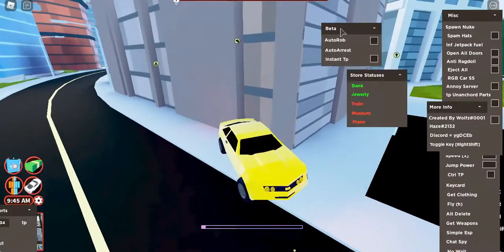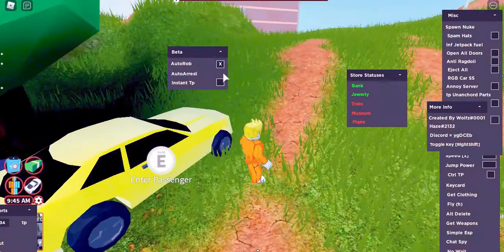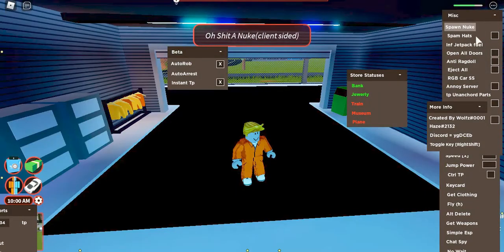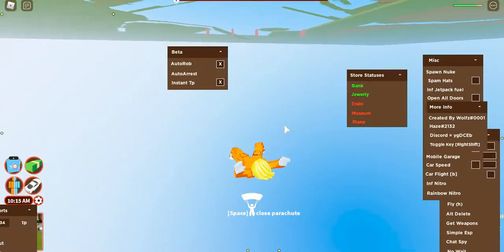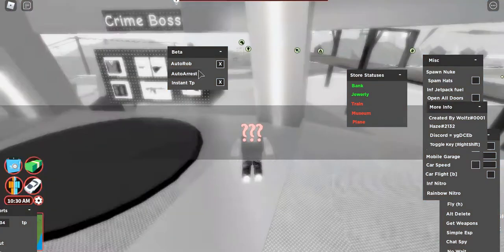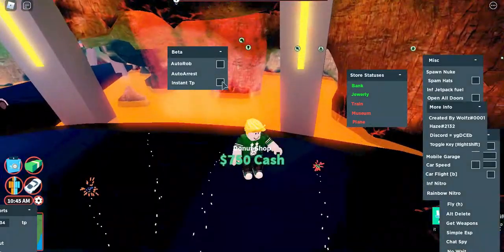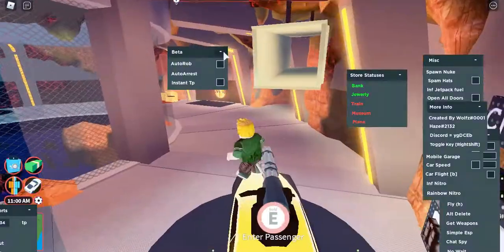These next features are all in beta. There's 'auto rob' — this just robs automatically for you. It literally robs everything automatically. It's in beta so there might be bugs, but it does work — it's just a bit glitchy. As you see, I've just robbed the store, so it does work and it's pretty efficient when it's not glitching.